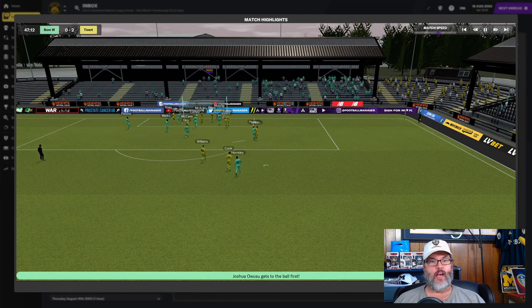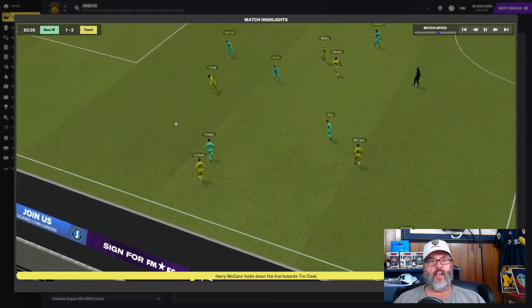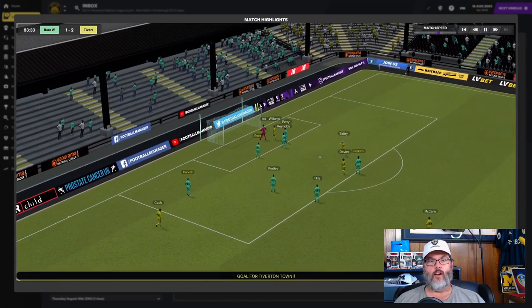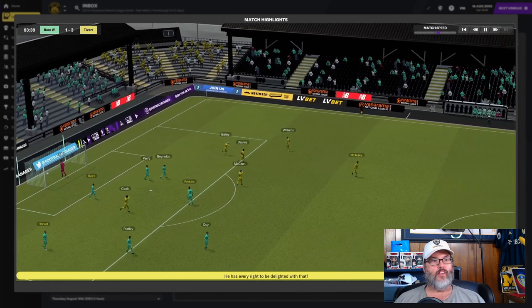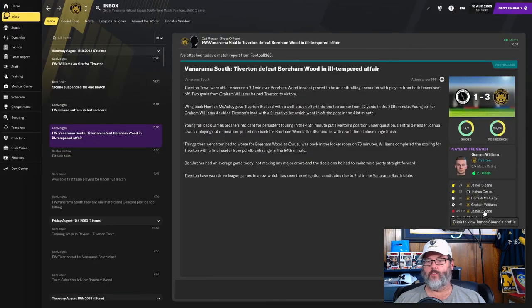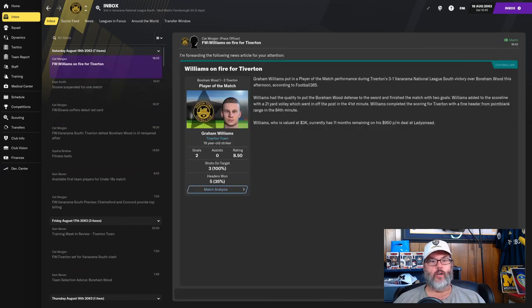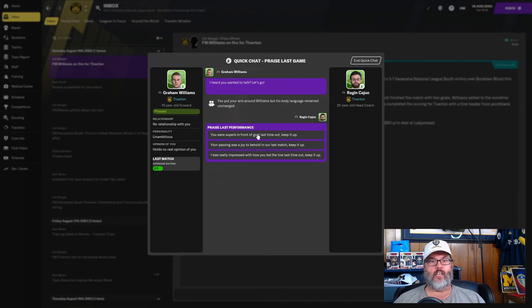Pratley would get a set piece that bounced off the keeper and deflected off a defender, and Owusu puts it into the net. Then a nice ball into Cook down in the corner, a good square, and Williams goes up for the header — makes it 3-1 in the 84th minute, and we would hold on. We had a player sent off in the 47th minute of stoppage time — Sloan with a second yellow. Then Joshua Owusu was sent off with a straight red in the 76th minute. But we made the most of our chances. Williams with another 2-goal match — he is our goal-scoring leader.